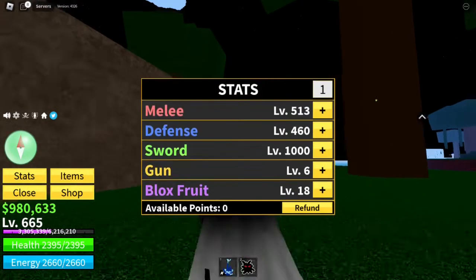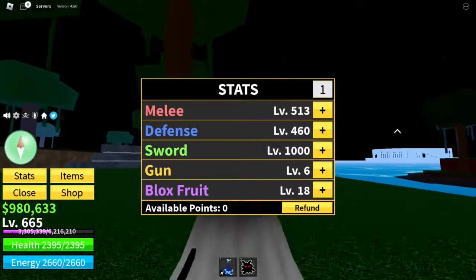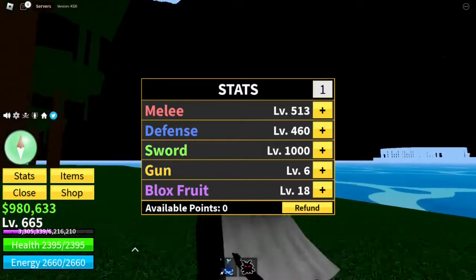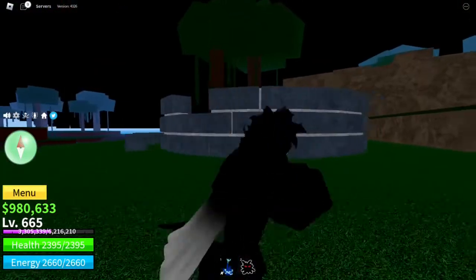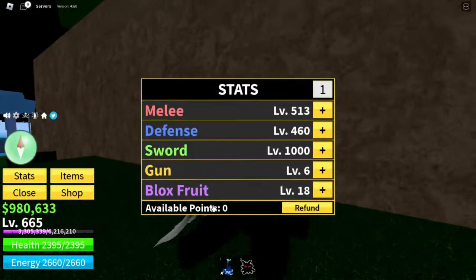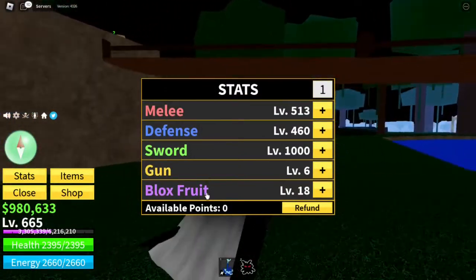That brings me to stats. Stats basically boil down to the Blox Fruit build. Everything increases damage except for defense, which gives you more health, and melee, which increases fighting style damage and gives you more stamina. The rest are self-explanatory: sword, gun, and Blox Fruit each give more damage in their respective category.